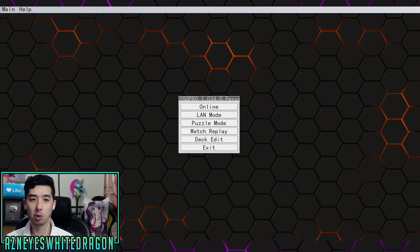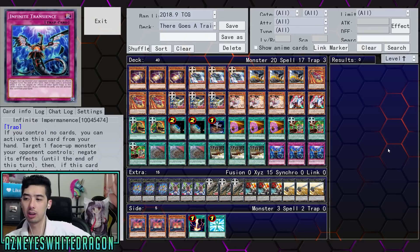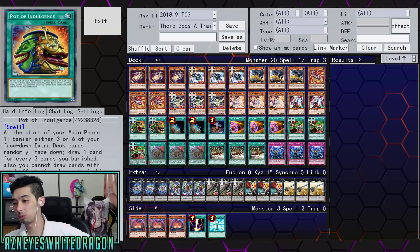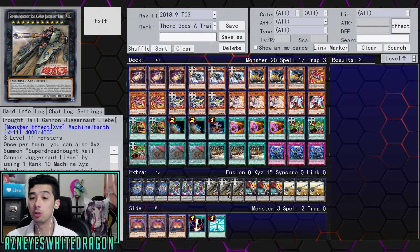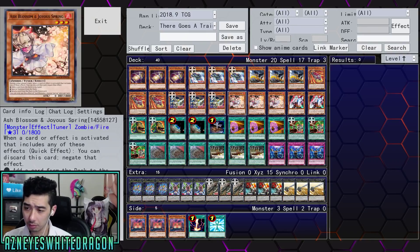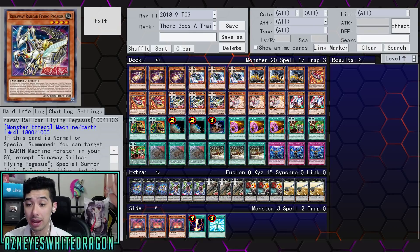Now that you guys have seen the replays in action, let's go over some of the new cards. As far as the deck goes, you could technically run Desires and maybe one Pot of Indulgence, because trains is a relatively fast deck and there's not like a key card where if you banish it you automatically lose. The main new card we're really here to talk about is the Dreadnought Juggernaut Liebe — that's the star player of the newer cards available. The Bullet Liner is just a big beater you can easy-summon, and the Pegasus is quite great too. Most of the new support is definitely great for trains.